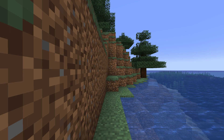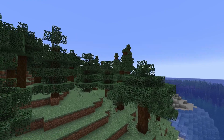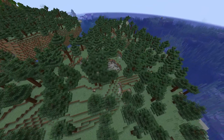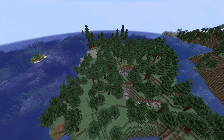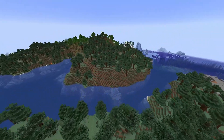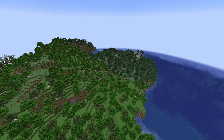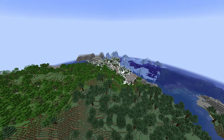Coming in at seed number four, one of my favorite seeds in this whole video. You spawn into a really cool small island — obviously there is land next door, but you do have this unique small island. The way I'm pointing it out is actually quite important, because over here you're gonna notice this is another individual island. If you're using this as a single player world, this seed will have quite an interesting spawn point — you have four different biomes right off the bat with the icebergs and everything.